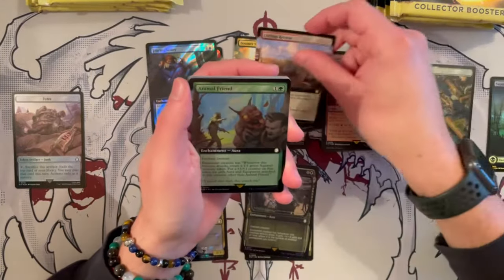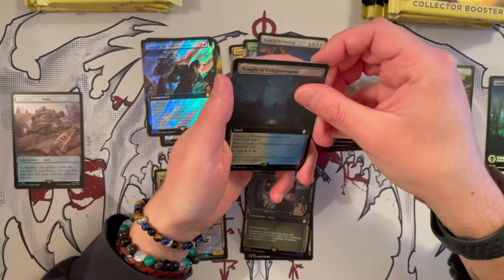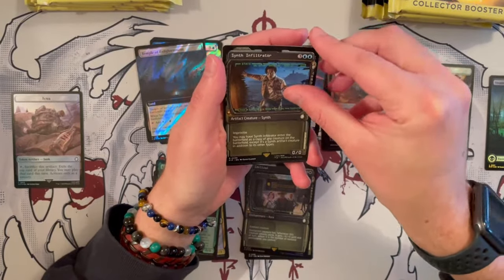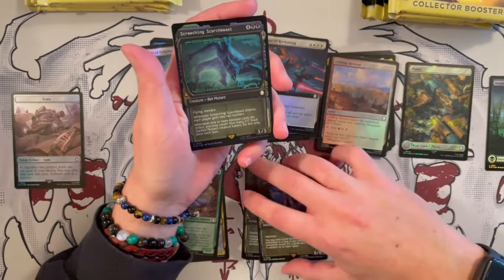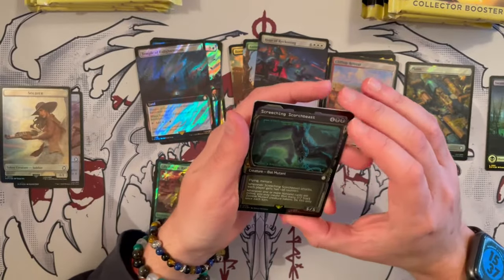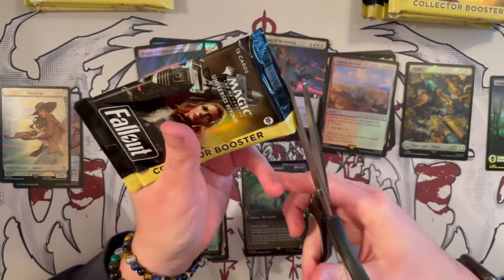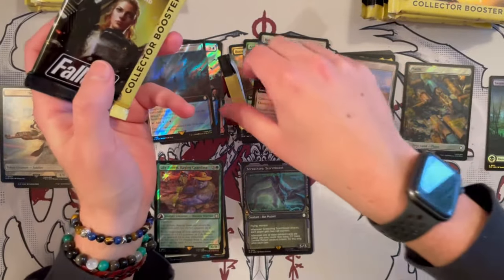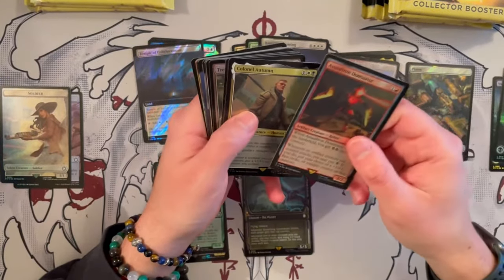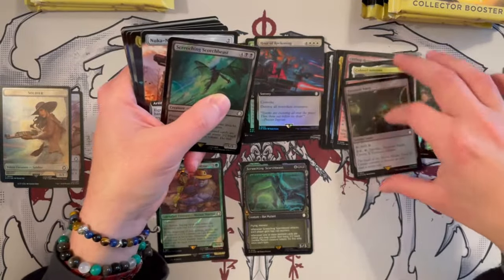We also have borderless cards in these packs that you cannot find in the decks at all — I think that choice wasn't very nice, but they're trying to entice people to buy more product. Next up we have a normal Swamp, Captain of the Watch, Clifftop Retreat foil, Preston Garvey, Thirst for Knowledge, Alpha Deathclaw foil. These cards feel so different from Belgian- and Japan-printed ones. Also extended Broom Scrapper, Clifftop Retreat, Animal Friend foil, Hour of Reckoning foil.